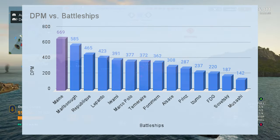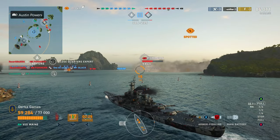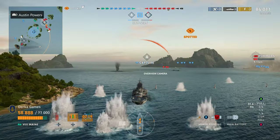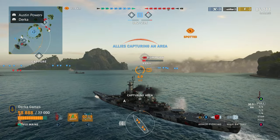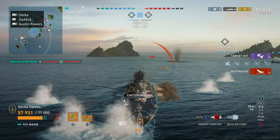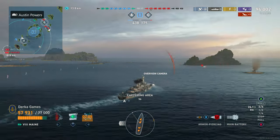Secondaries — nothing special — but the AA on Maine is really, really great, which is good because tier 7 carriers are becoming more and more prevalent. The long and mid-range AA on Maine is very potent. In fact, by DPS in the tier 8 battleship realm, Maine is the best, so if you like punishing carriers, this is a solid choice. Speed is average at 30 knots; turning circle and rudder are atrocious, so prepare for that, and concealment is bad as well.